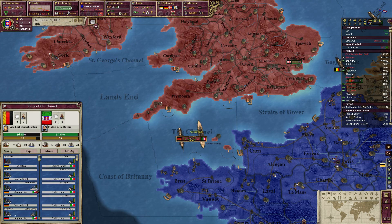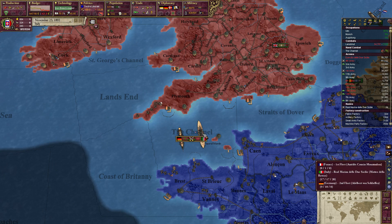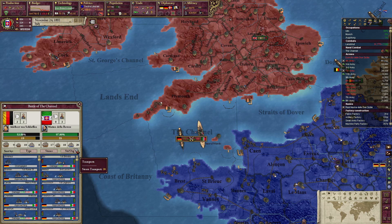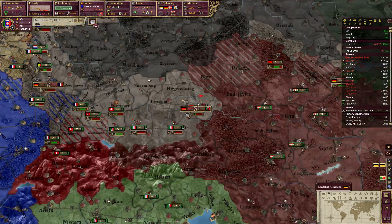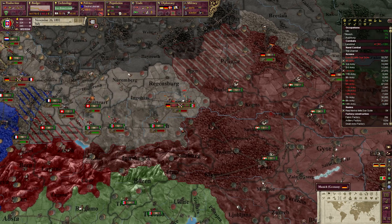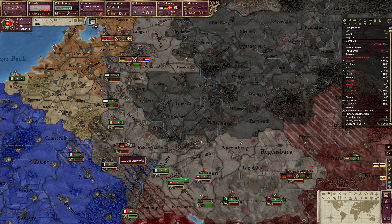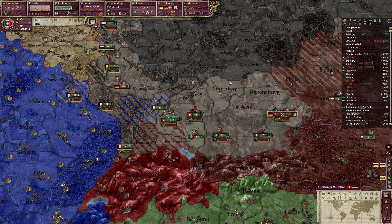What do they have? They have ironclads and we have battleships, so there's a big difference going on over here. Germany is being sieged up, incredibly strong now — French armies, Germans here. Occupation of Ulm is over.